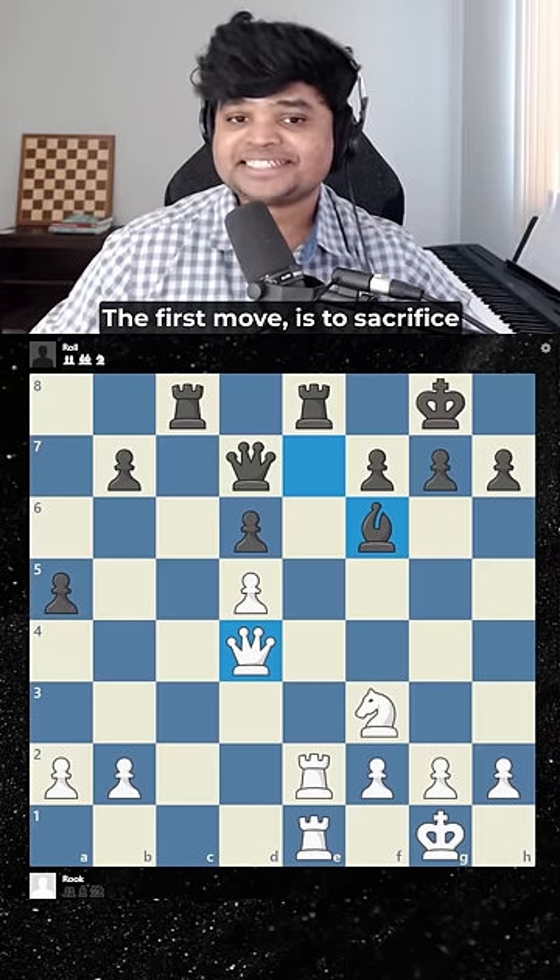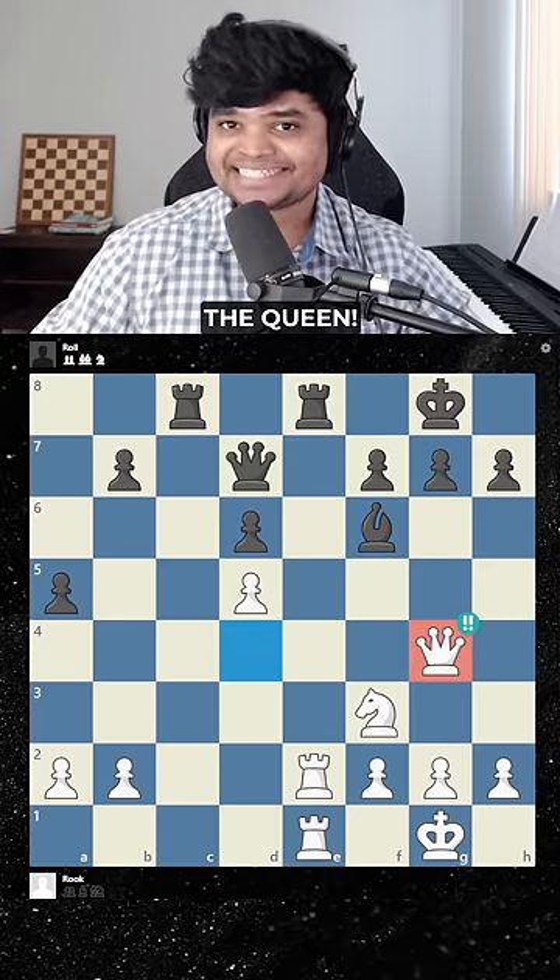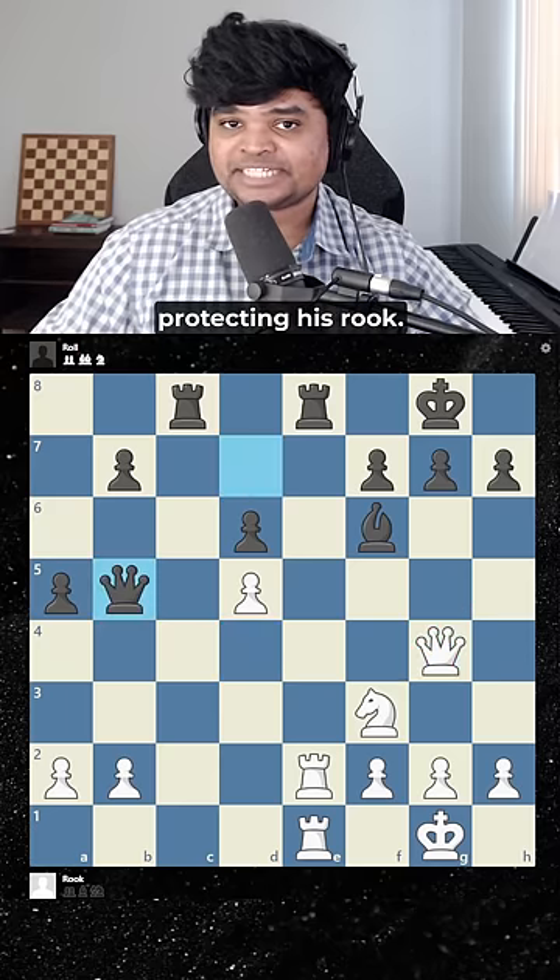The first move is to sacrifice the queen, like this. Black can't take, so he runs over here, protecting his rook still.